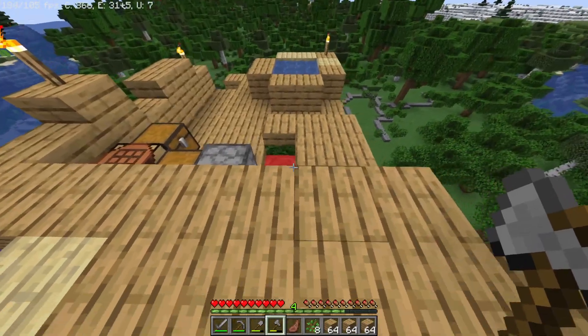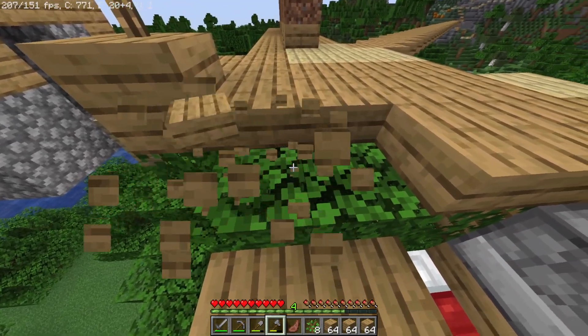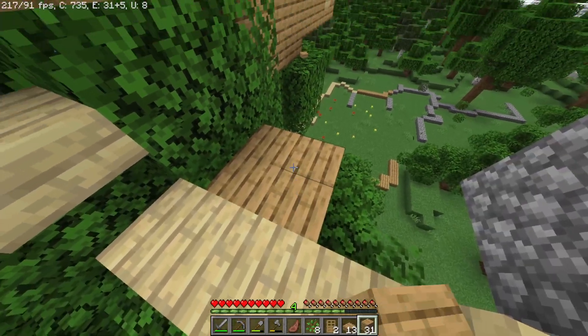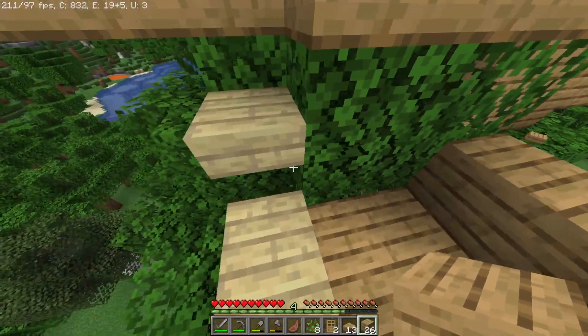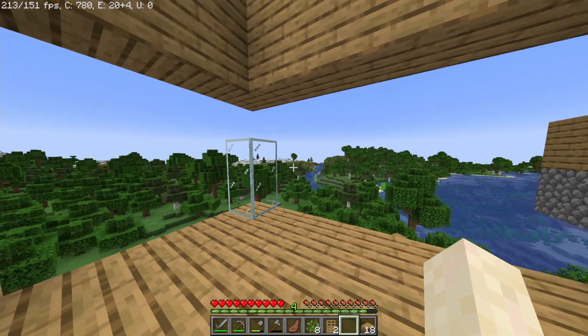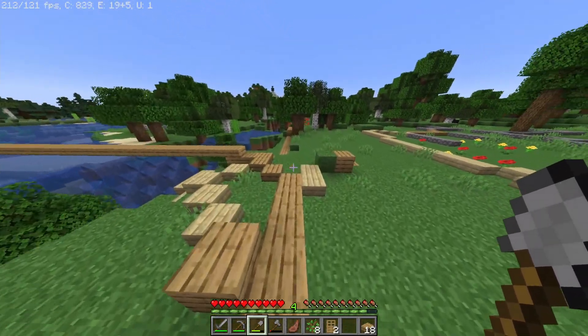Let's start building up the actual house now. I almost stepped on this leaf but I didn't place those leaves so I cannot walk in any of this. I need to move the infinite water source for the time being, so I'm just gonna stick it right here and think of somewhere better later. But for now let's go in there - yeah, I didn't get enough glass so I gotta go collect more.